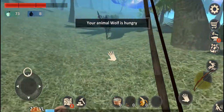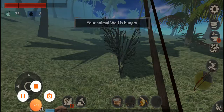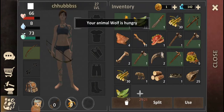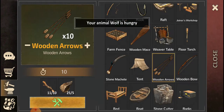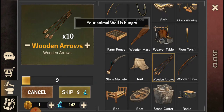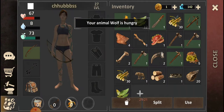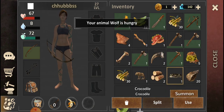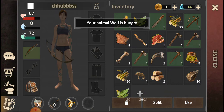Let's take this from here. Now we've got enough — let's make those arrows. As you can see, I've got a lot of meat. I got claws from killing the animal. You can roast the animal on the fire or something.